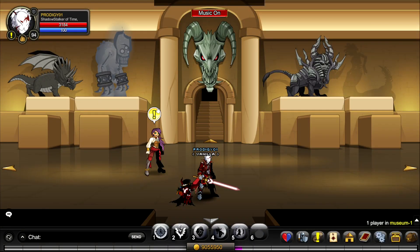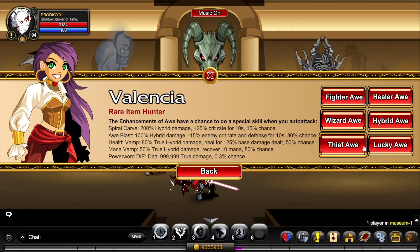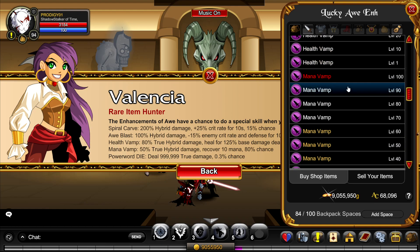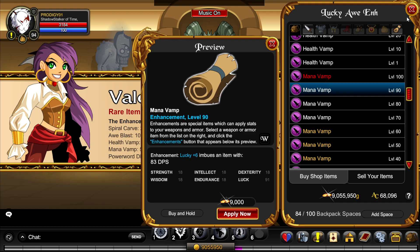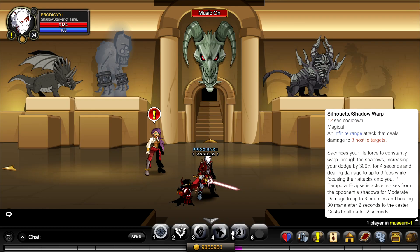We're in the museum now, so I'll tell you about the enhancements. Go to artifact quest, armor of awe, or enhancements — I want you to go full luck with this build, it's definitely the best way. Mana vamp I'd say is necessary — you get a lot more damage with mana vamp rather than waiting for mana to recharge. If you don't have awe enhancements, just go full luck, and when you unlock the Blade of Awe, pick up mana vamp for your weapon.